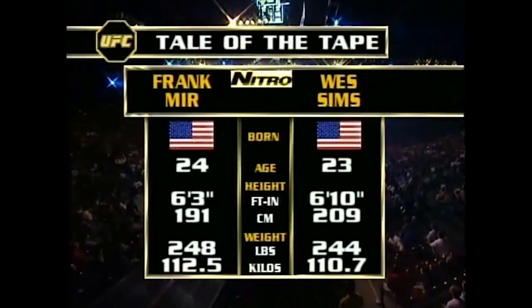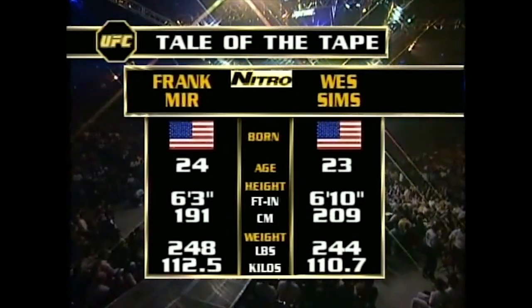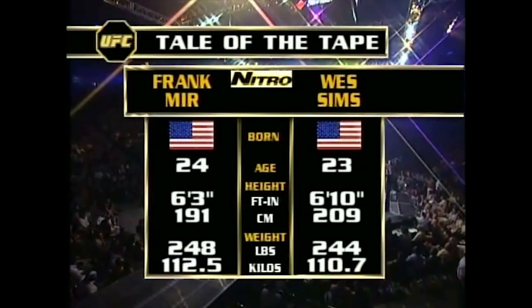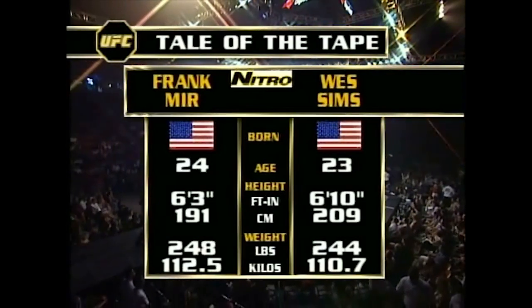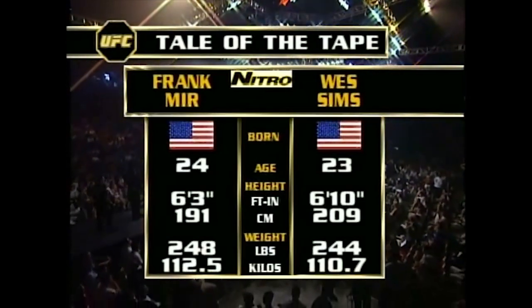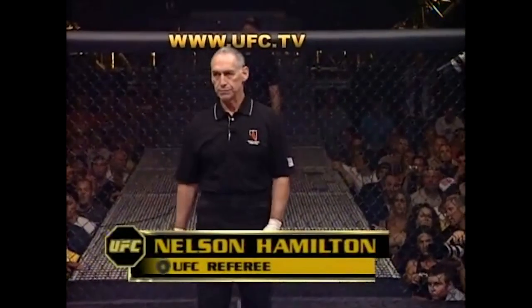Tale of the Tank Ball Knight, brought to you by Nitro, the official sports supplement of the UFC, found at Nitro.TV. These are two youngsters. Sims is making his debut — he is seven inches taller than Frank Mir. He is semi-shield-like. Let's see how Sims uses the knees. Our referee for this matchup of the night: Nelson Hamilton.